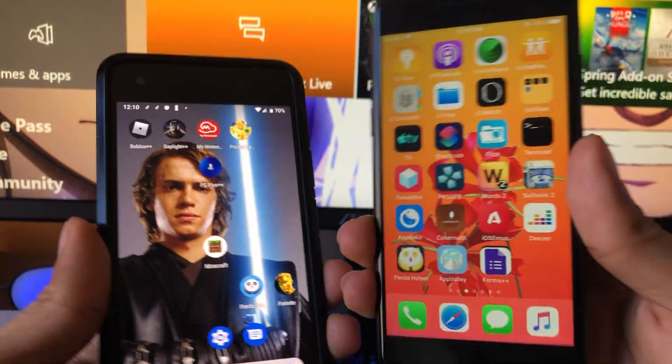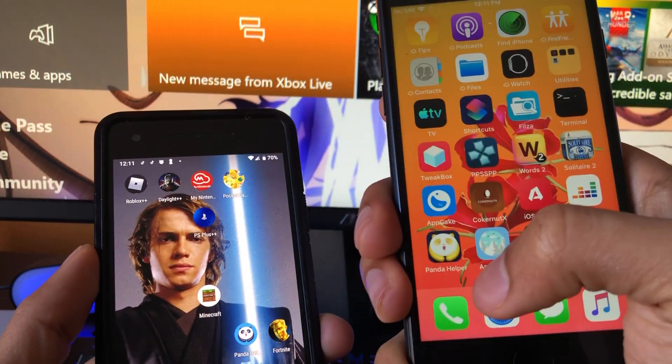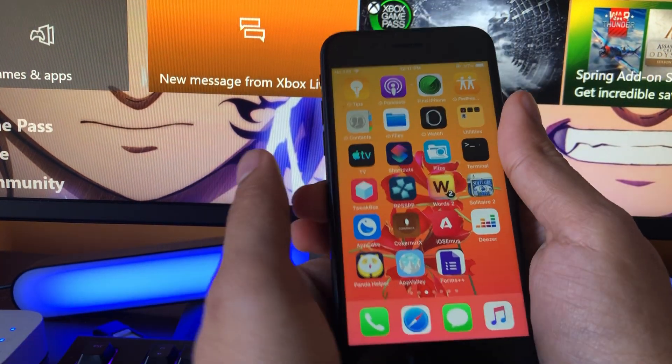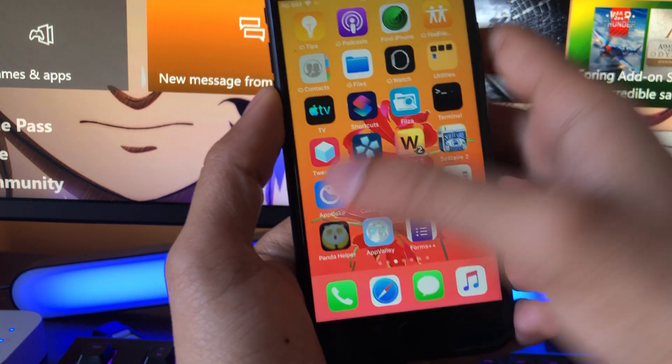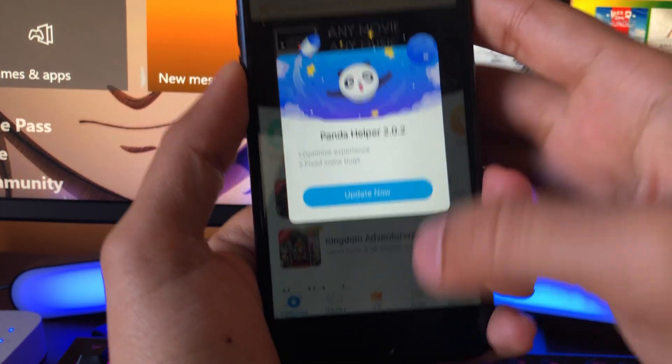This app is called Panda Helper. Some of you might be saying 'oh that doesn't work,' but do not leave the video yet — I'm going to show you all how to download the VIP version for absolutely free, which is going to allow you to download all the tweaked apps and games in it. No revokes either, so there's no downtime on any of these apps. As you can see, I have the VIP version.